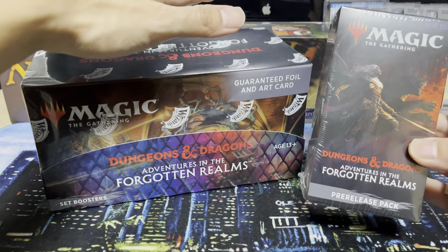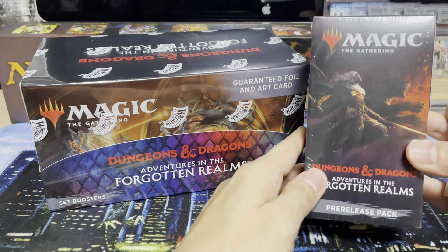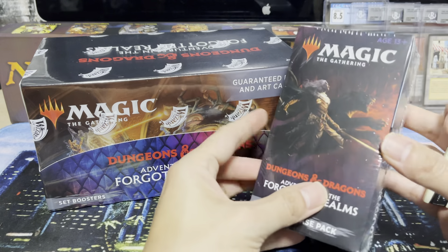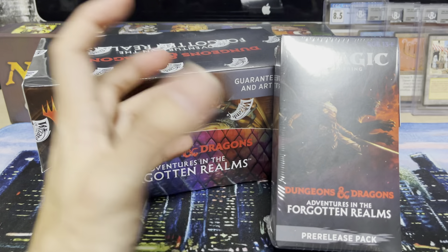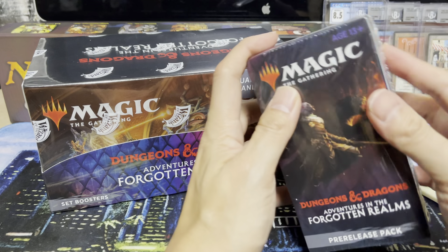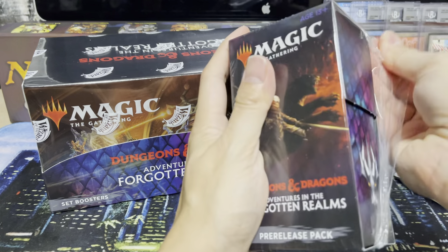I'm going to open a Set Booster and Pre-Release pack here. A Pre-Release kit looks like your typical ones from the past few sets — they keep changing the shape. Sometimes it's square, sometimes it's rectangle. So we've got this kit here. I've got Drizzt Do'Urden on it. Really cool. Let's see what's in it.